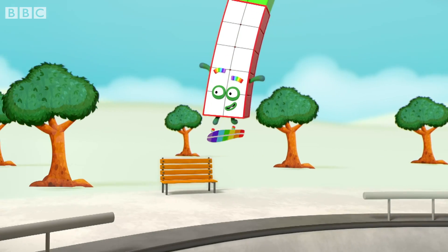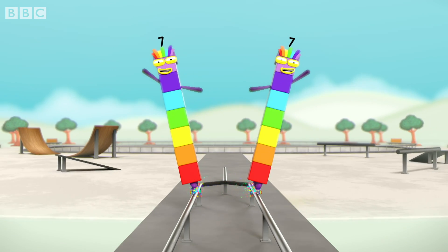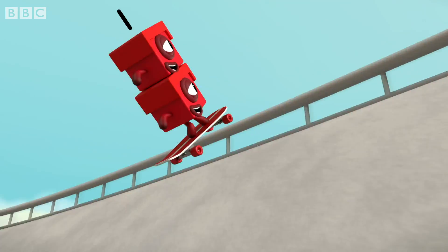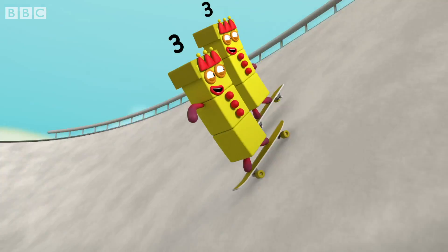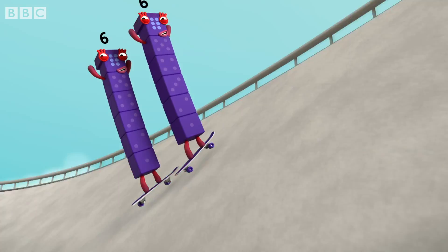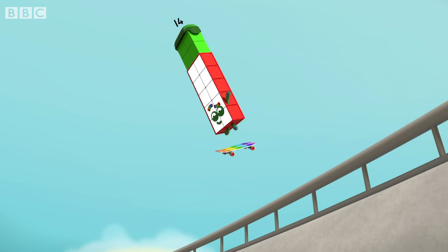I'm Fourteen! And I'm keen to show you what my lucky double seven can do. Lucky double seven! Maybe you've got a lucky double too. Double ones make two. Double twos make four. Double threes make six. Double fours make eight. Double fives make ten. Double sixes make twelve. Double sevens make fourteen — ooh, that's us! Extreme Fourteen!